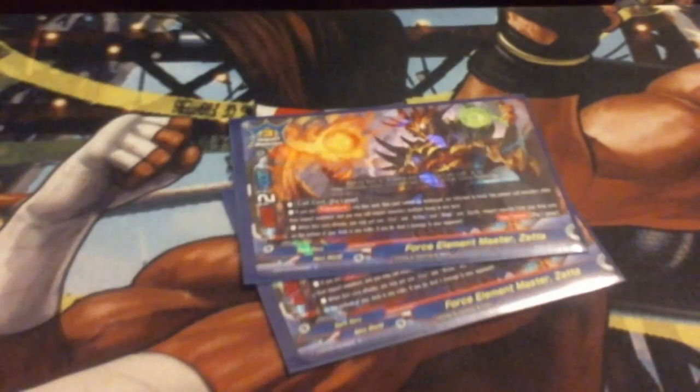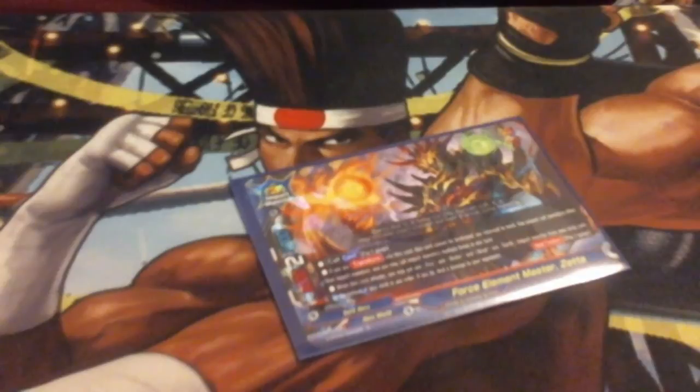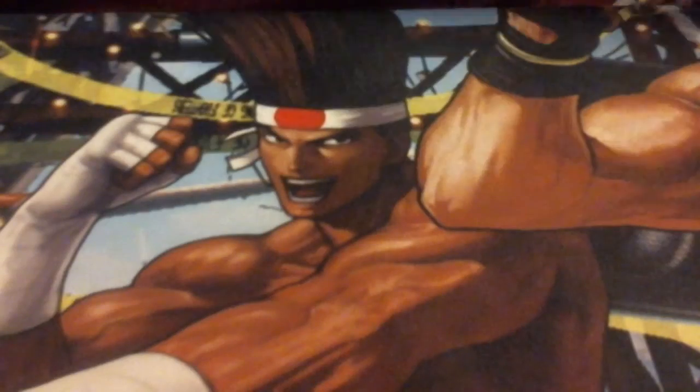Next we got Force Element Master Zeta — I run two of him. He's an 8-2-4, call cost three, transform ability. The moment you transform, you're locked into playing impact monsters only. When he attacks, I can put one fire, one water, one wind, and one earth from my drops into the bottom of my deck in any order; if I do, I burn the opponent for four. We're running all four types of elements in the deck, and you know I love free burn damage, so it's no surprise I'm running two of them.